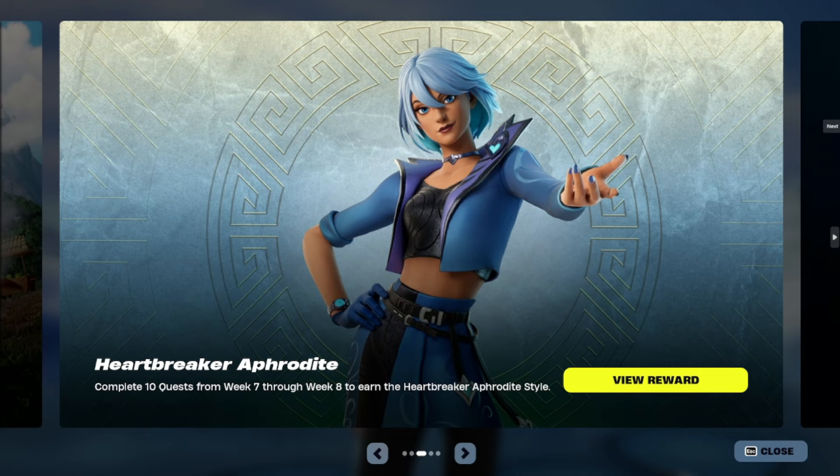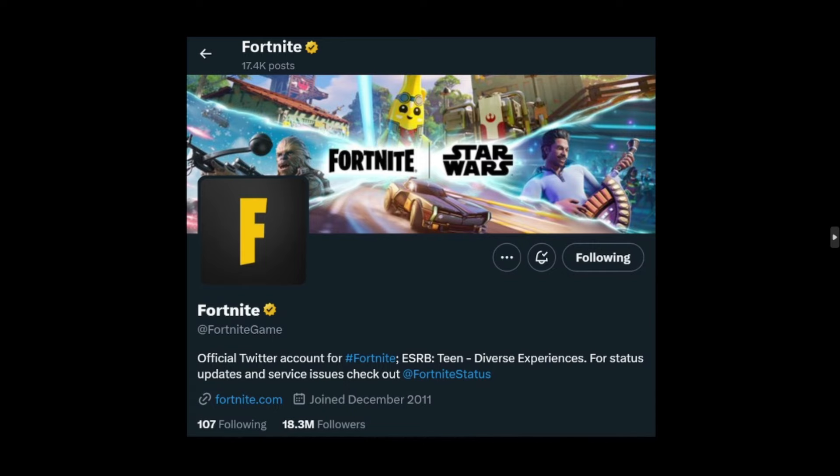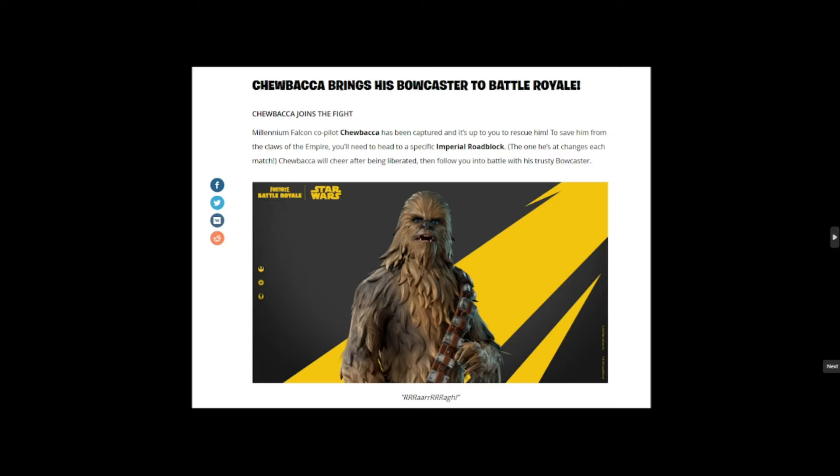Fortnite has changed their Twitter background — it's now Fortnite and Star Wars. We've got the Mandalorian-style car, Adventurer Pilly, and everything Star Wars on their cover image. You can see they're getting ready for the May 3rd event dropping in just two days.